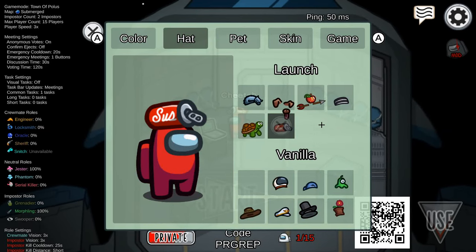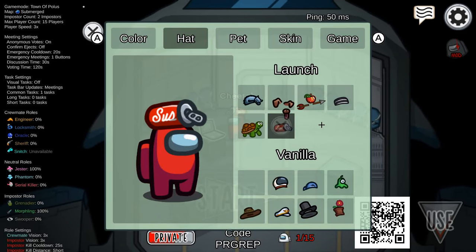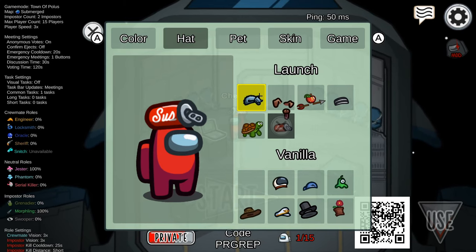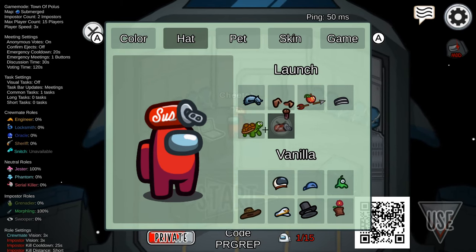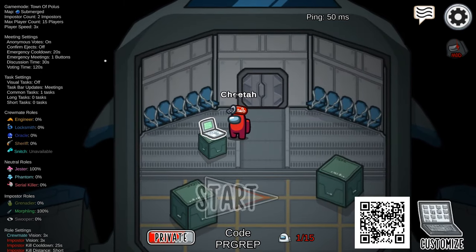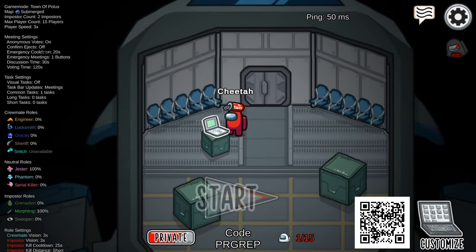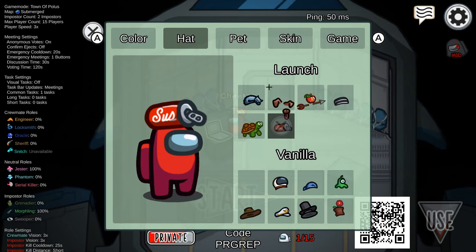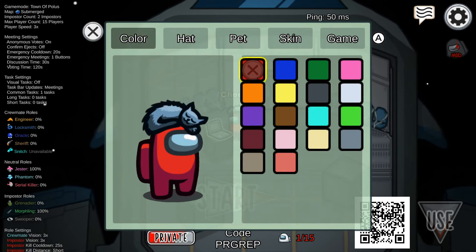Today I'm going to show you guys how to get these awesome hats exclusive to the submerged map for absolutely free. We're also going to go over some hats that are exclusive to the submerged map that you can pay for. As you can see, we have these six hats right here that are absolutely free. I'm in the lobby in the polis.gg menu, so let's go over these hats real quick and then I'll show you guys how to get them.